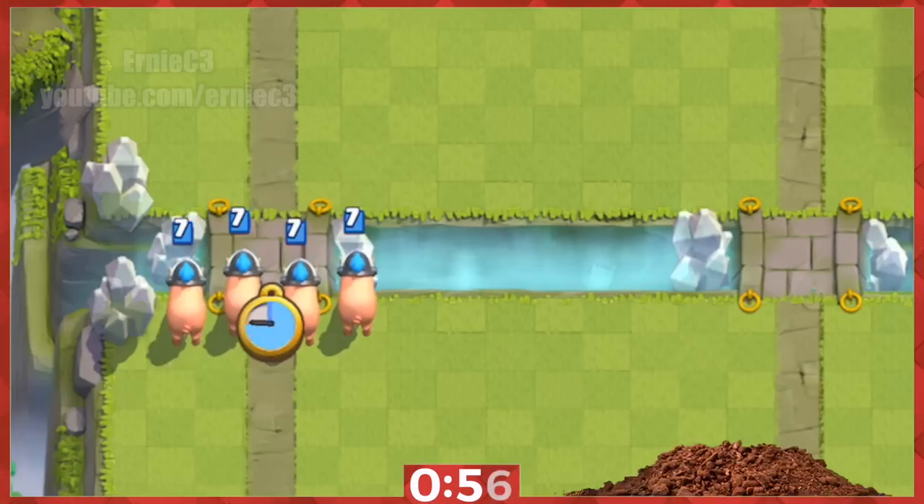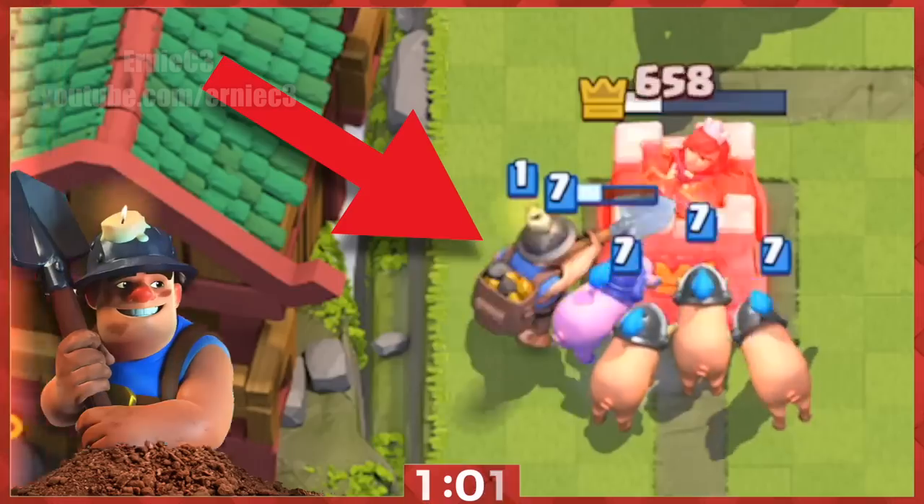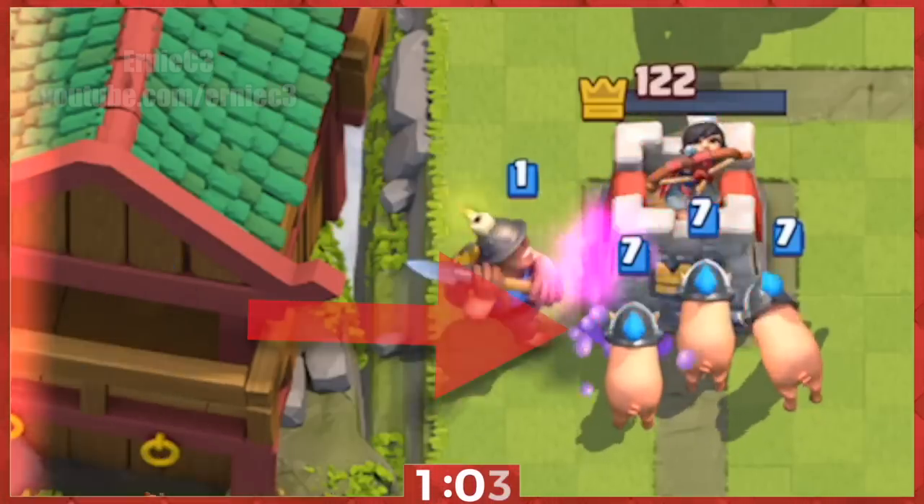9. Use the Royal Hogs with a miner, but make sure the tower locks onto the hogs first. The miner will continuously attack unharmed, while they also worry about the hungry hogs.